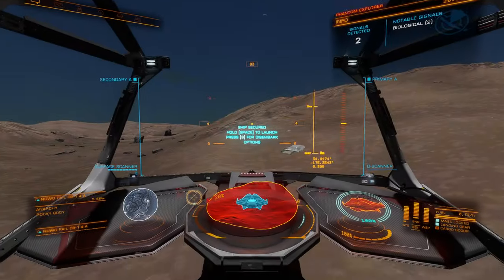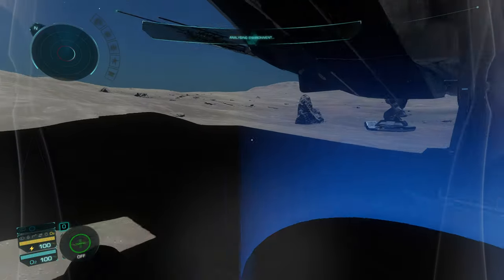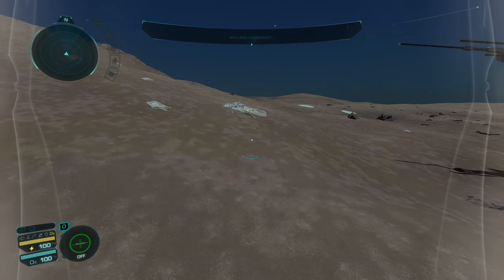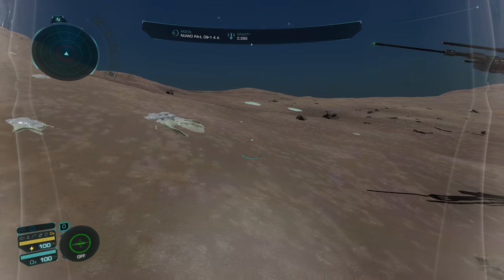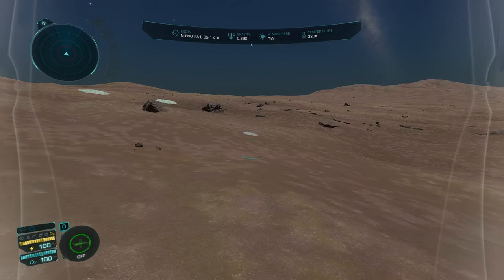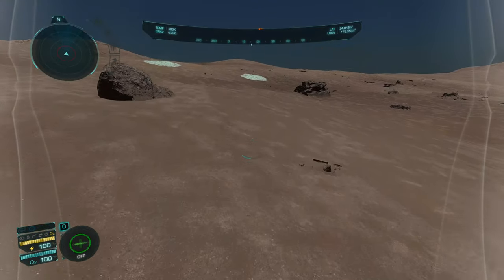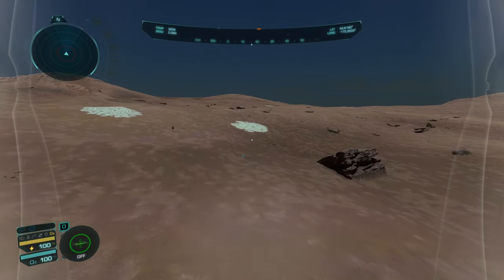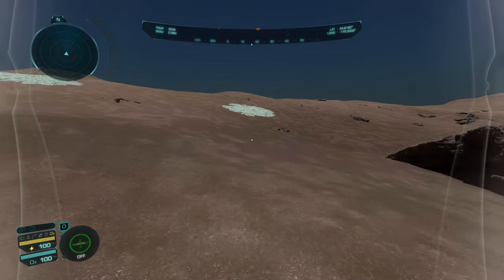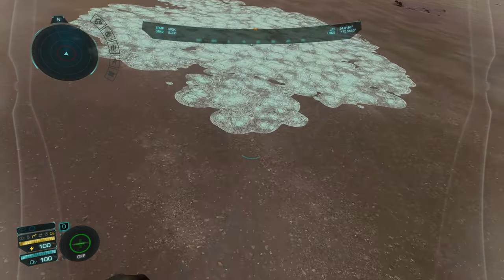I'm going to hop back out and see if maybe there's a bacterium nearby. I thought I saw one pretty close. I think that's a bacterium — it looks like this might be more of that stratum though. We'll run over here and grab this, then flip over and grab a couple more of the bacteria in the other direction and then we can go ahead and be done for today.